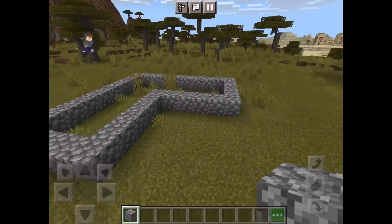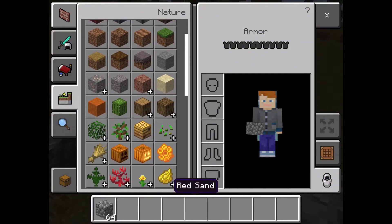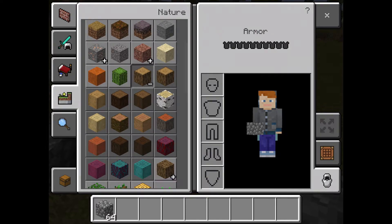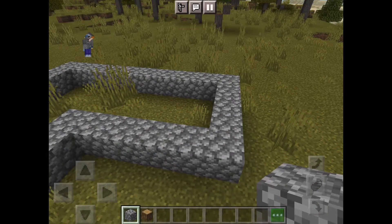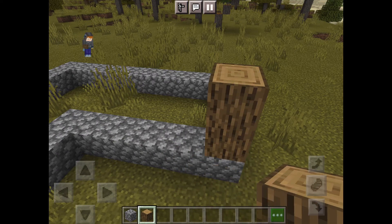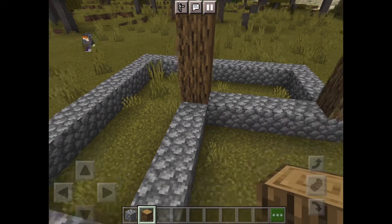Next you want to get a log — any kind of log you like — but for this I am going to be using an oak log, as this is my favorite one. You're going to want to build up three blocks on about every post.